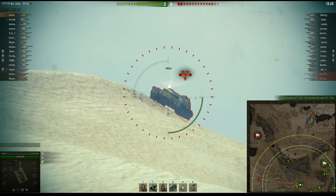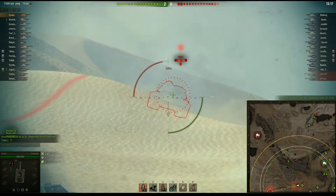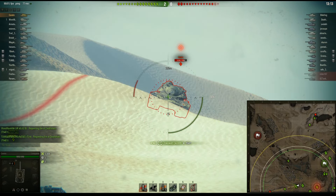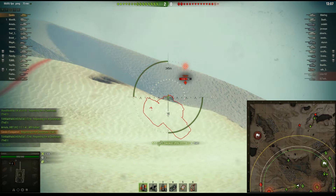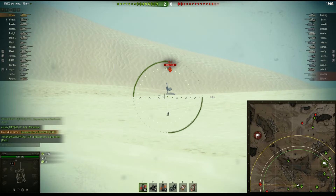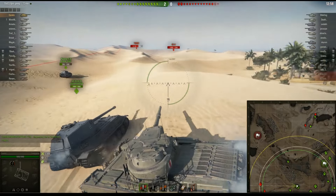That tank does not have great armor — that's about the worst place to hit him and I still went right through. The only thing you can say about that part of the armor is it's flat but it's pretty thick. Now this T54 is just hanging out emptying his magazine and I can't quite punish him for it. IS2 over there.